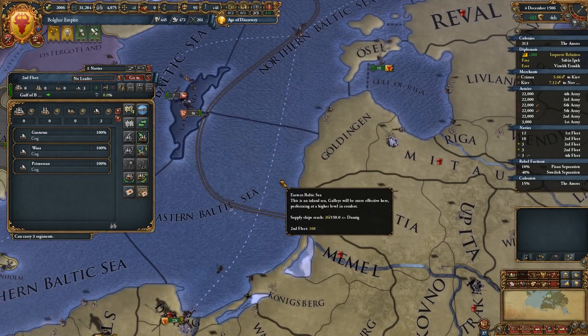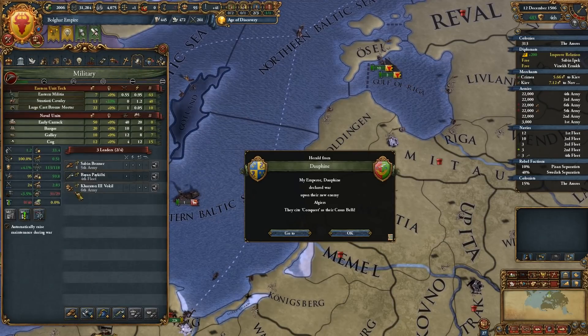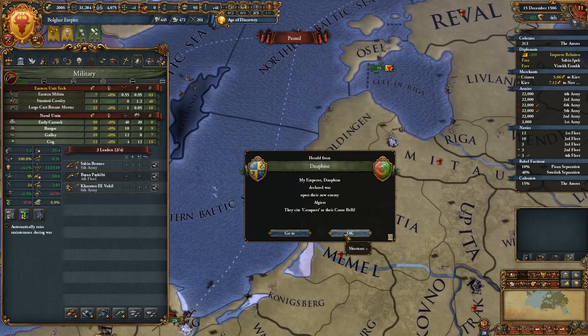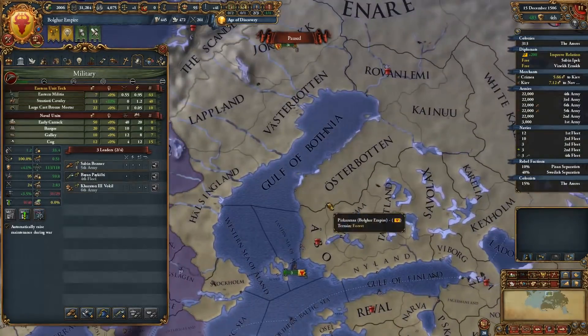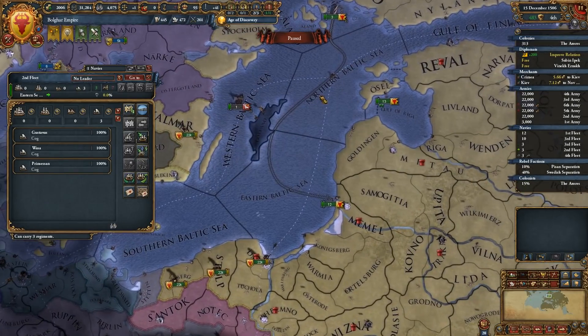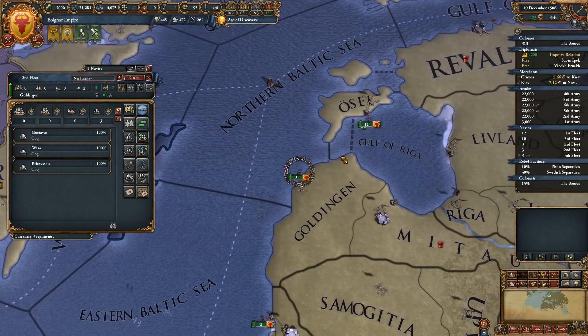We'll bring the transports down here. We're three over naval force cap, so these transports are unnecessary — we will remove them.